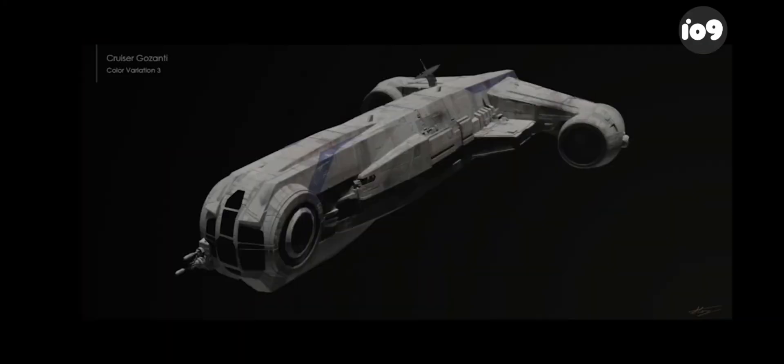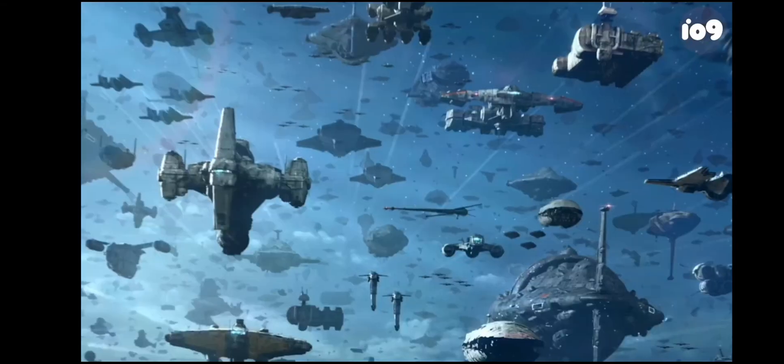We've also upgraded the Y-Wing and the A-Wing. Initially we thought our library was going to be big enough to include all the ships we were going to need, but we soon realized when J.J. said thousands of ships, we needed to go back to the drawing board and design a lot of ships — about 55 new ships that we had never seen before.